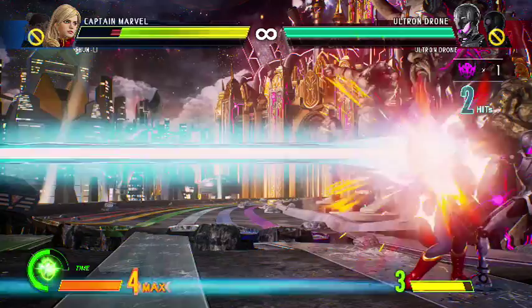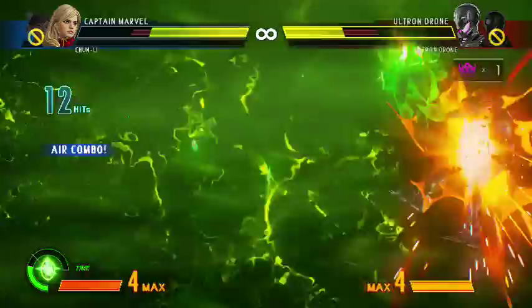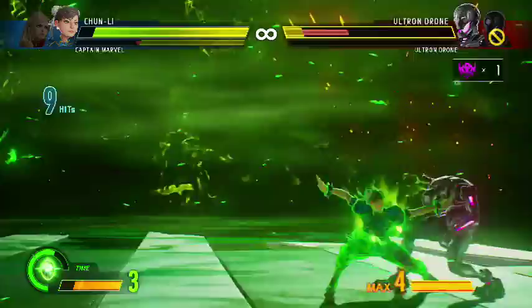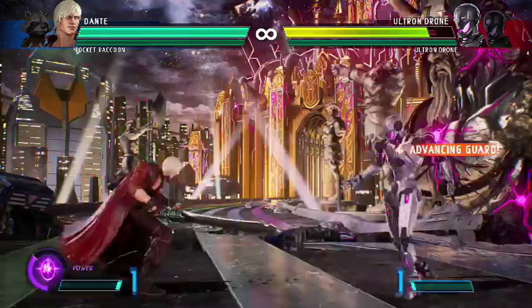Infinite Storms provide a temporary edge — they aren't designed as a comeback mechanic but rather to give the defending player a temporary advantage. Level 1 Infinite Storms are basically half a bar and are little more than combo extensions. Level 2 Infinite Storms give you a real advantage, so gaining a free half bar when your character dies, plus whatever you had before, should find you a decent edge in combat.